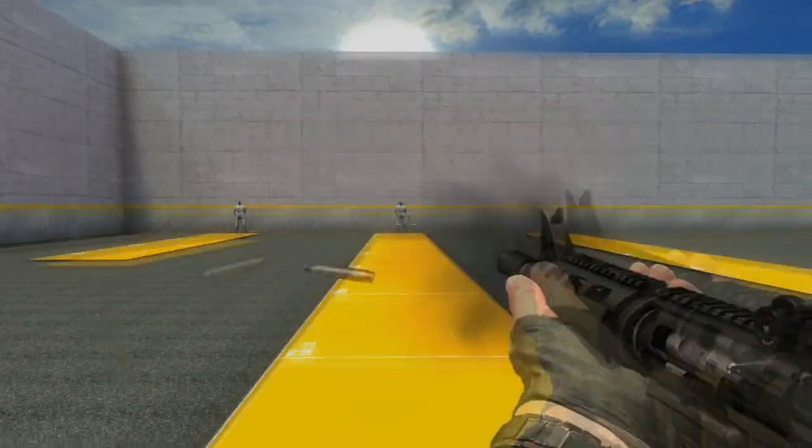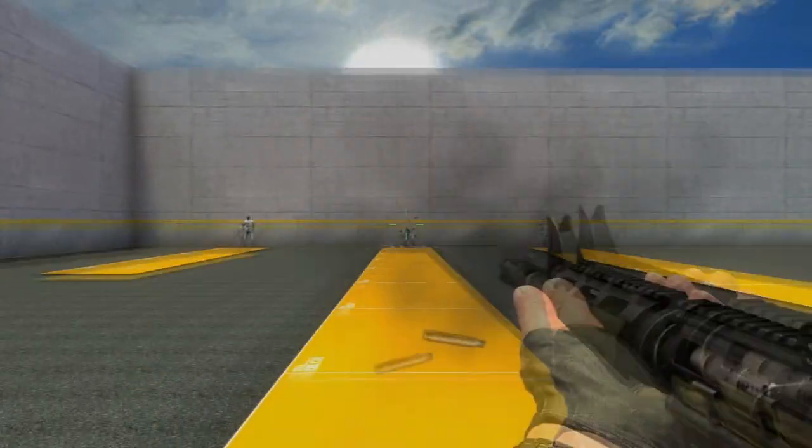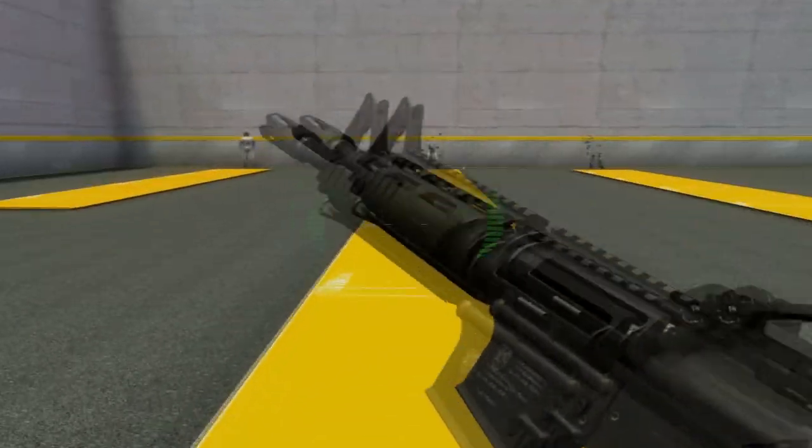This video illustrates the recoil of an M4 assault rifle. When firing on full auto, the spread and kick is moderate.